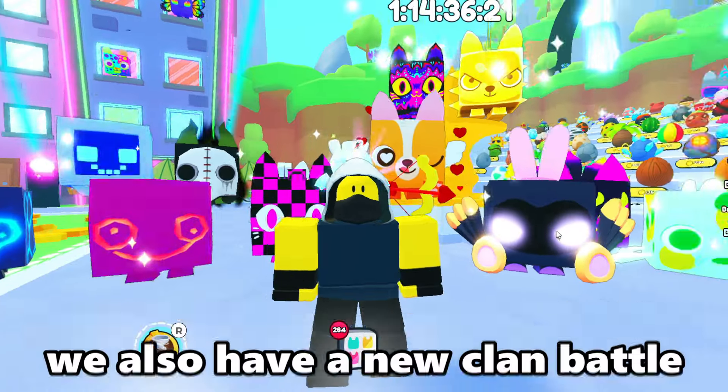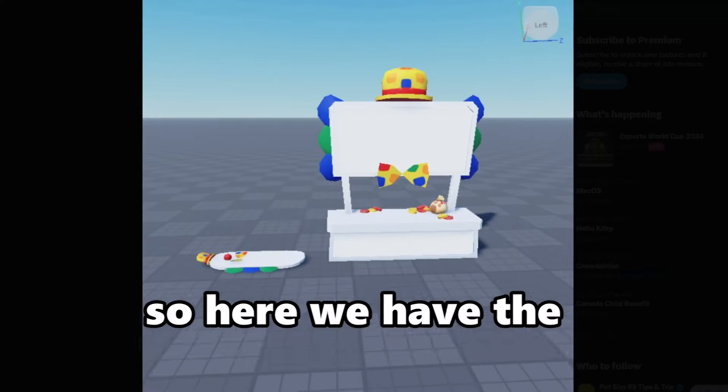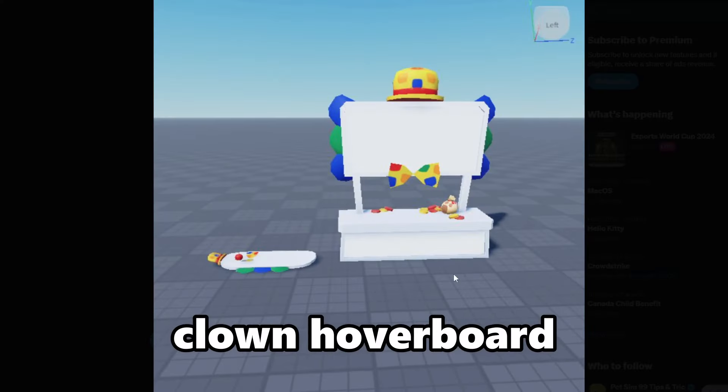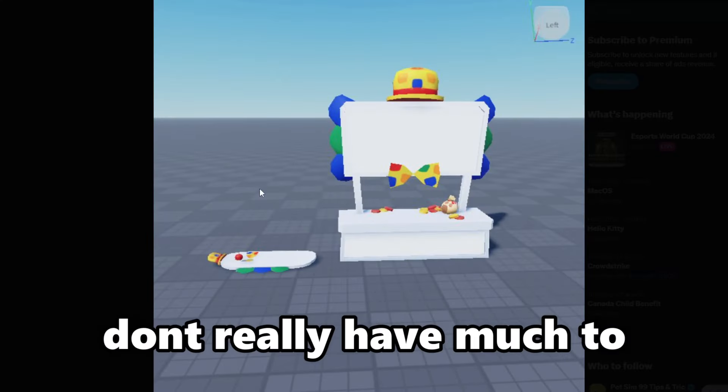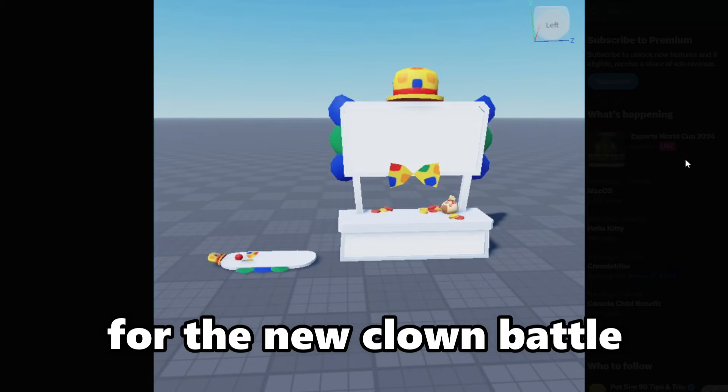We also have a new clan battle. This clan battle is a concept but this is what it's going to look like. Here we have the clown hoverboard and the clown booth — they're just new booths that are clown-themed for the new clan battles.